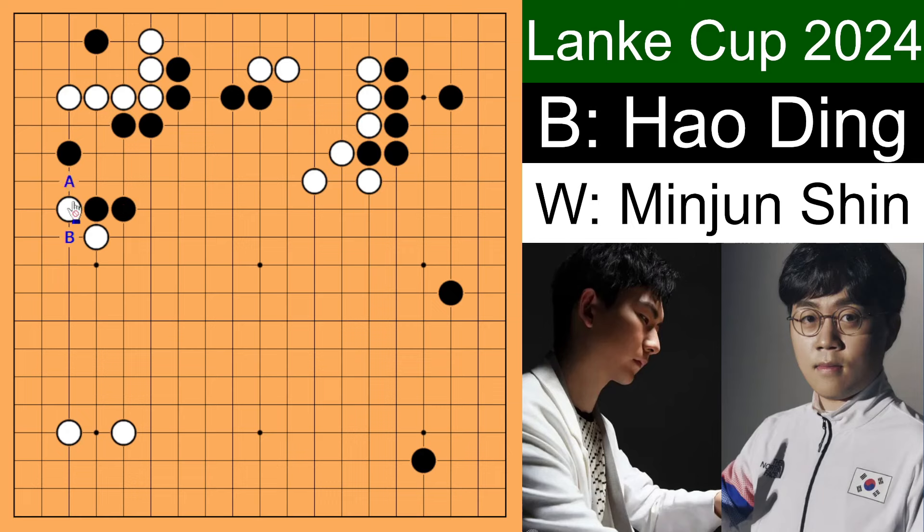If black wants to play safe, black could play this A bump. White extends, black pushes, white extends again, and black jumps out. Black has almost nothing to worry about, and white also got some points. This should be a satisfying result for both players. But Ding Hao wants something spicier — instead of playing this A bump and turning it into a safe game, Ding cuts.